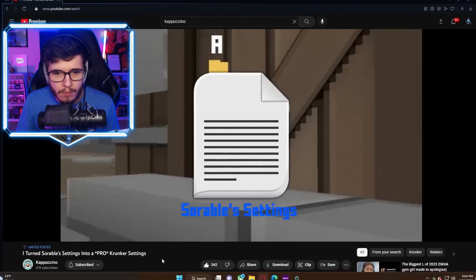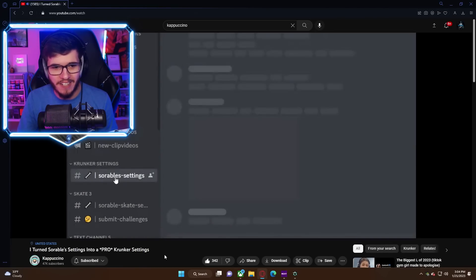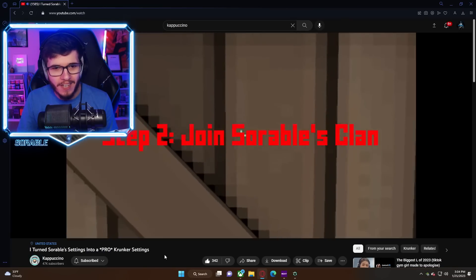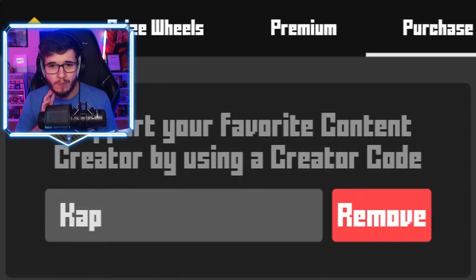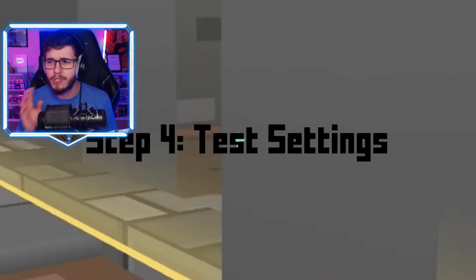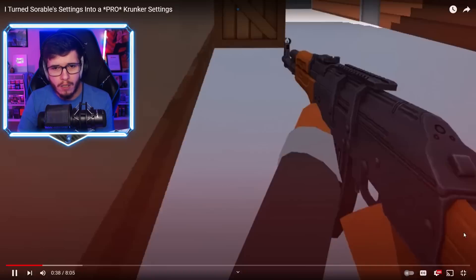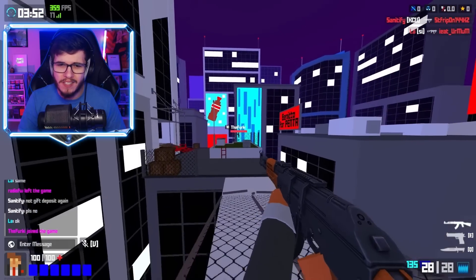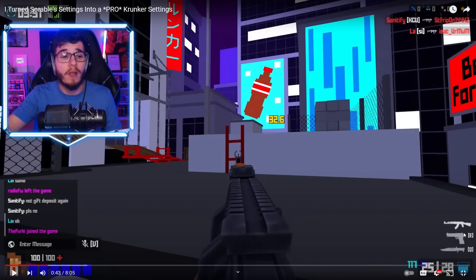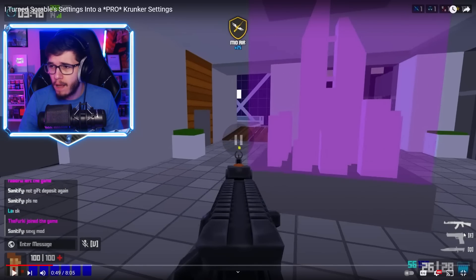In today's video Cappuccino is taking Sorable's settings and transferring them into competitive settings. First off, weapon models should be off — always. I feel like I like seeing my guns, but I have to keep an open mind because this is for competitive. Metals are apparently bad now too.